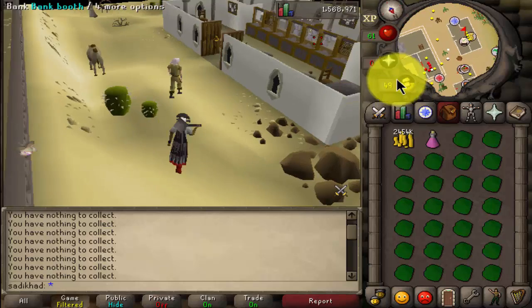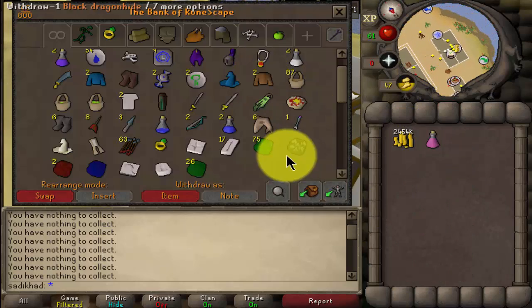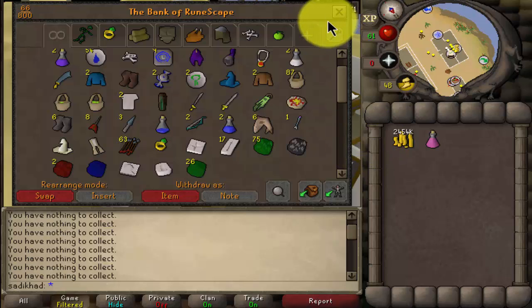And whenever you run out of run energy, just click on that super energy potion and it'll get you back up to 100 real quick. I'll tan all of these hides and I'll get back to you guys.